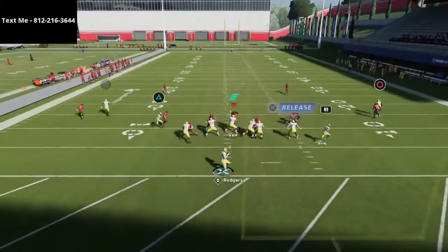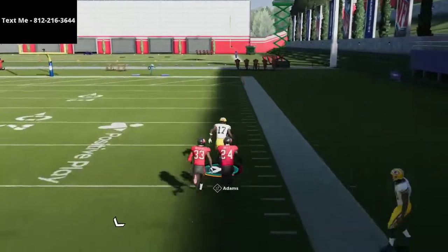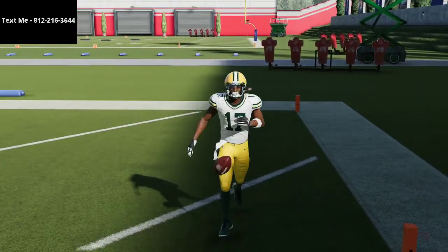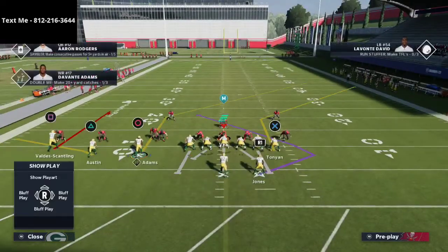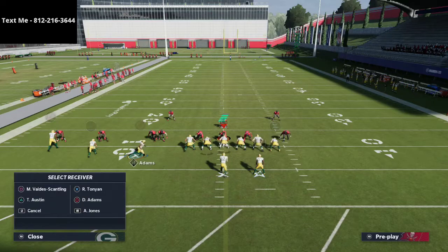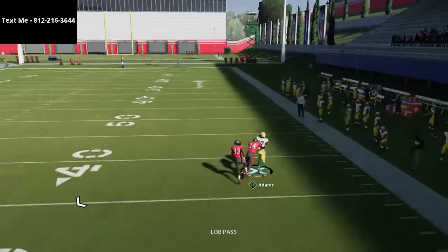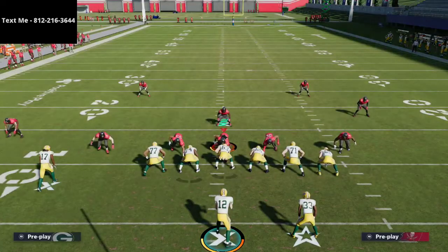A motion fade against press man will typically get outside release, and with a quarterback like Aaron Rodgers you can see this is a very effective concept even with safety help over the top. If you have a good QB like Aaron Rodgers who can put the ball wherever you want, motioning over this streak or fade route is really effective — you get instant separation and can get that swerve catch animation going.